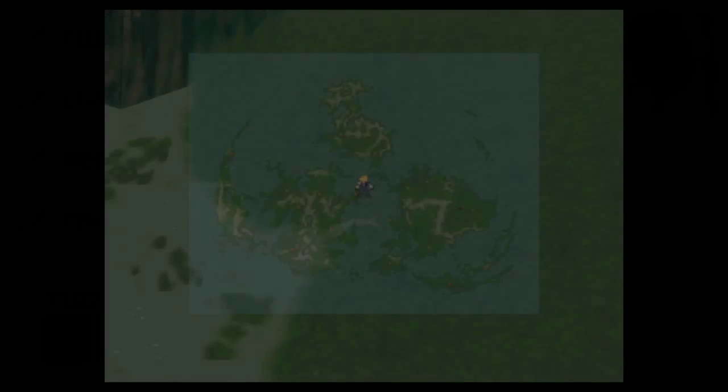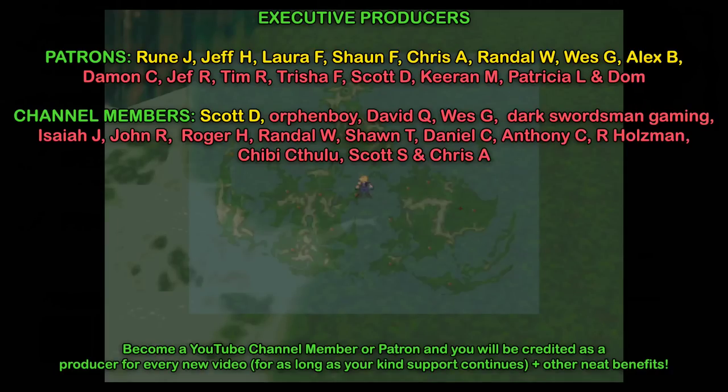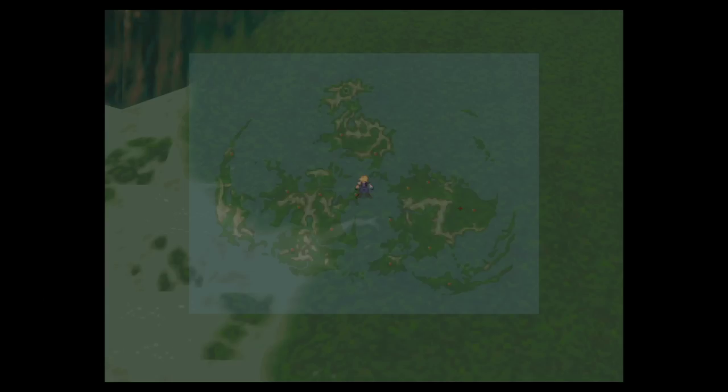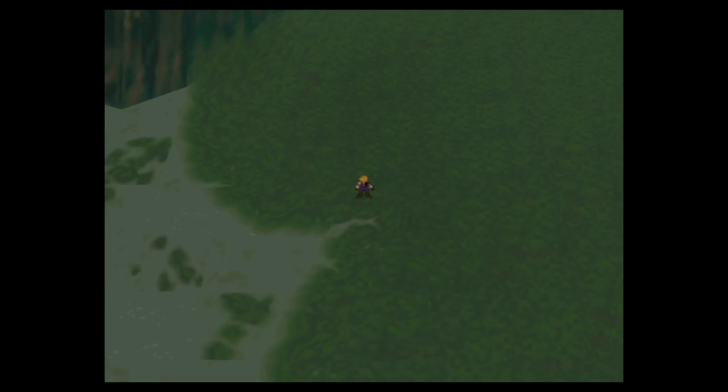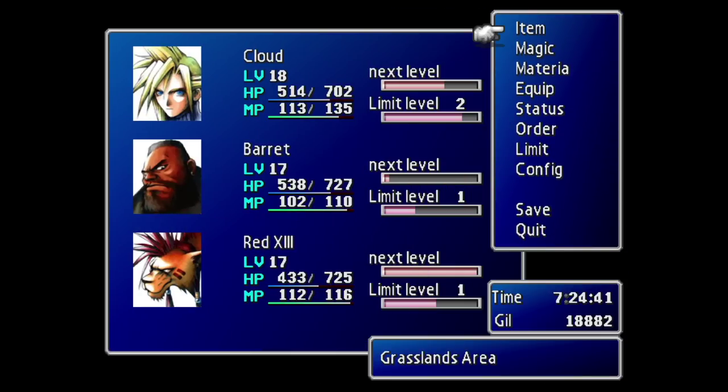In order to learn the Beta enemy skill from the Midgar Zolom, you'll need to make your way over to the area just west of the Chocobo Ranch and just southeast of Calm. I haven't actually done the Calm section of the game yet myself. You can actually get Beta pretty much as soon as you get out of Midgar and then go back for the story stuff — that's the way I like to do it. And there's the snake just floating around, swimming in the marsh. We'll engage that in a few moments.